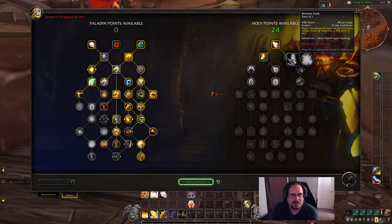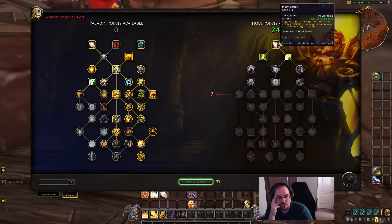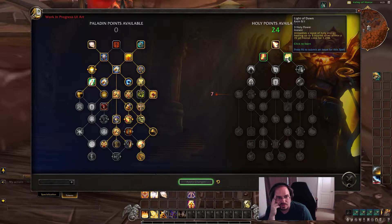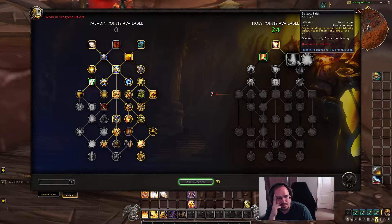Let's check out our choice nodes starting at the top. We have Bestow Faith — this heals a target for a nice amount after five seconds and generates one Holy Power, with a 12-second cooldown. That's a pretty rock-solid instant cast heal we could use, as opposed to trying to cast Flash of Light or Holy Light on ourselves. The alternative generates more Holy Power via Holy light spending. Personally, I think I like Bestow Faith a little bit more in this context.